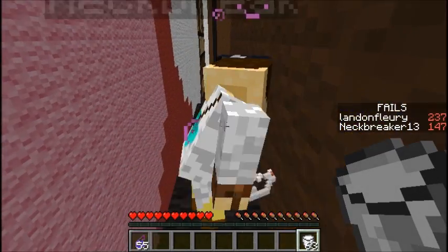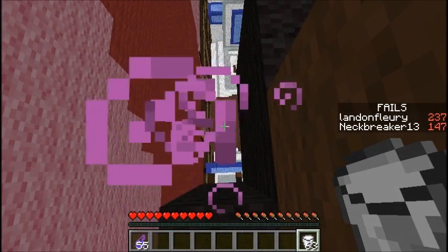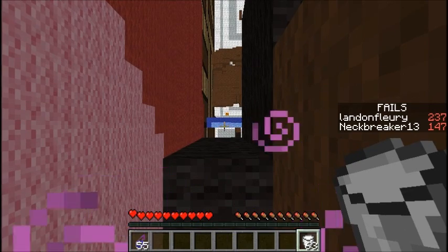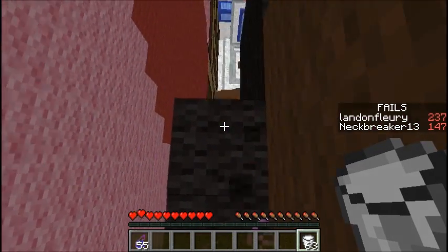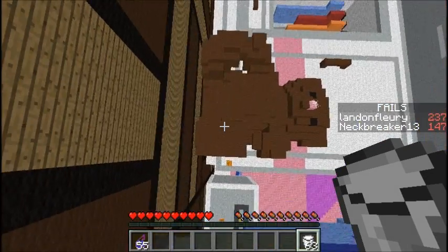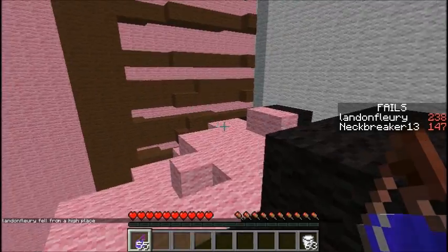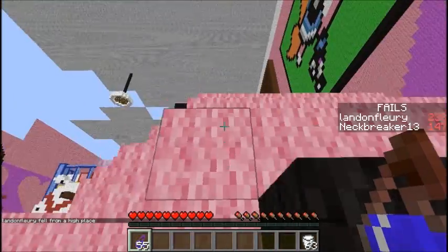There's one that's underneath us — take a look. I see a pumpkin right there. I'm just gonna do a jump and hope for the best. I died. Is there any water there? I didn't see anything. I'm not jumping that far unless I see some water.